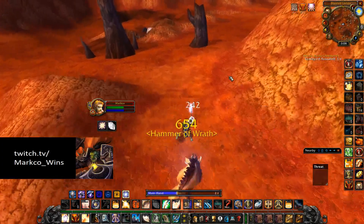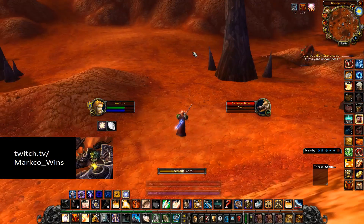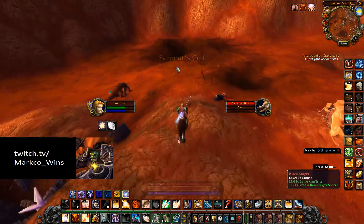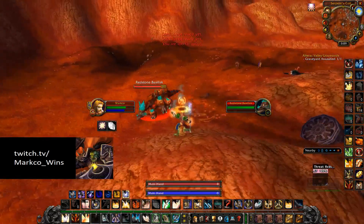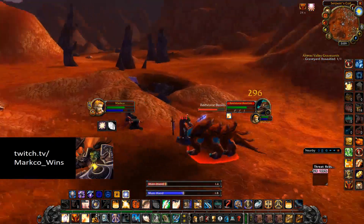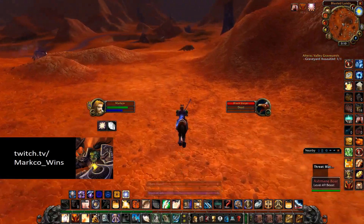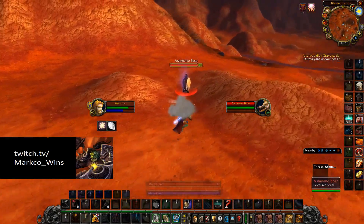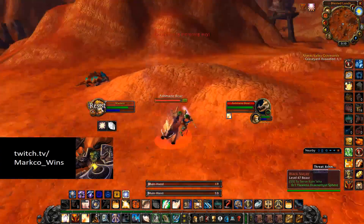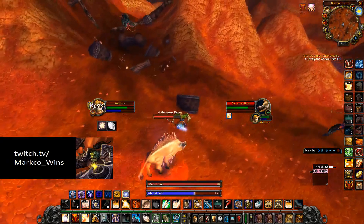There's a rare spawn — I forget the name, something like Crack — it'll have a green on it. Right here you can get the Boars, and there's a Vulture back here too. These Basilisks share spawn with the Boars, so if you don't see any Boars you're going to see some Basilisks. Everywhere you see a Snickerfang that's a potential Scorpid, and everywhere you see a Basilisk that's a potential Ashmane Boar or Hellboar. There's also a spot here with a bunch of Black Slayers that are guaranteed to spawn — they don't share spawns with anybody else, so these are really good for making money.